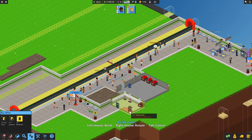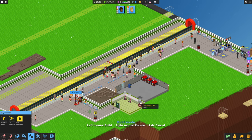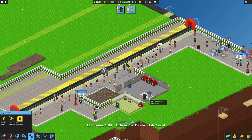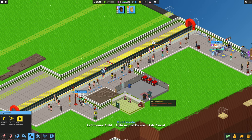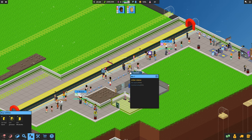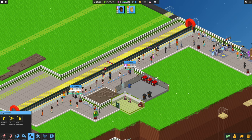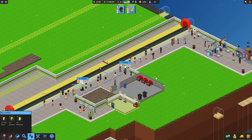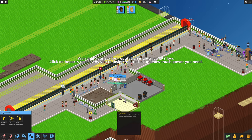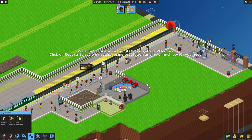We can put that in here. Let's build a utility room. Now he should be able to go and empty this. Has he come to do it? Yep, he's doing it - awesome. And there's one down at the bottom doing it too - they're both doing it, that's great. Best put a staff room in as well.